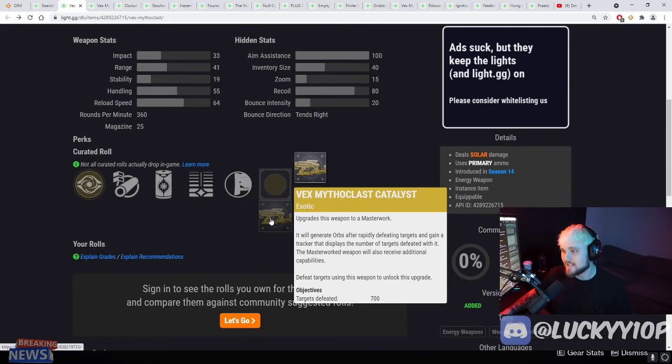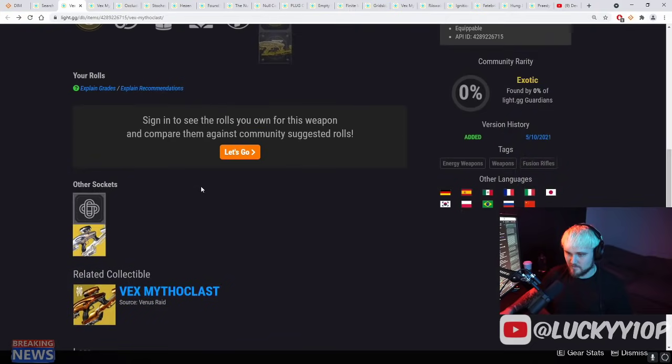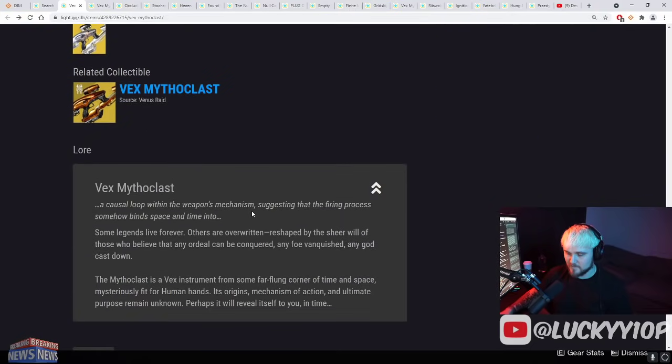There's also a Vex Mythoclast catalyst. We don't really have much information on this other than the standard catalyst info — generate orbs after rapidly defeating targets and gain a tracker that displays the number of targets defeated with it, and it will also receive additional capabilities. We'll see what the catalyst does, how we get it, and how much more powerful it will make this weapon.